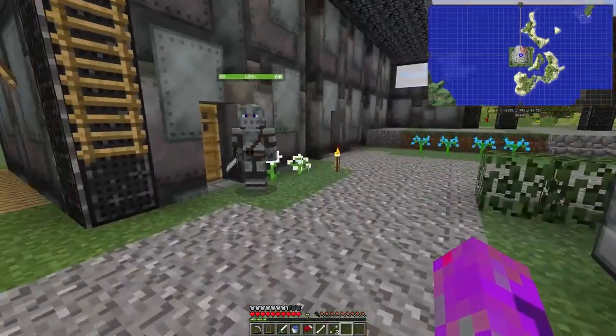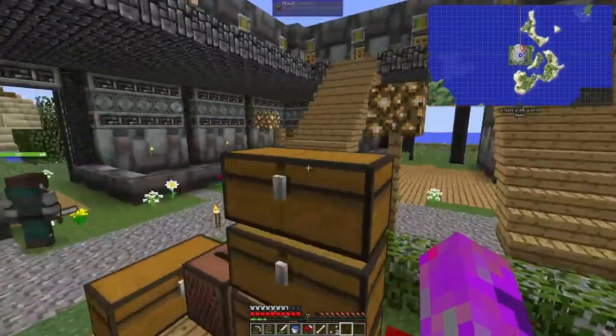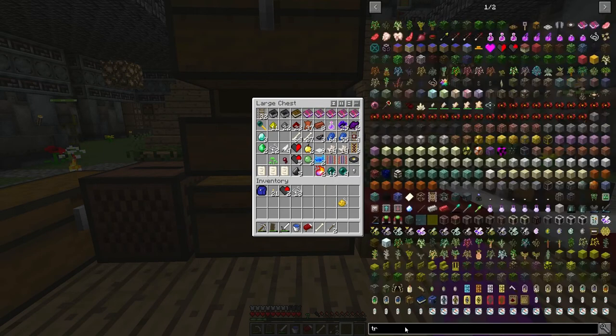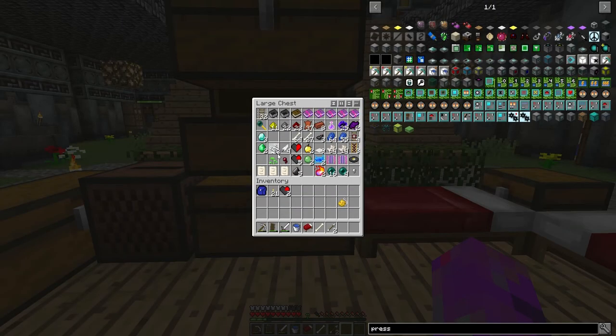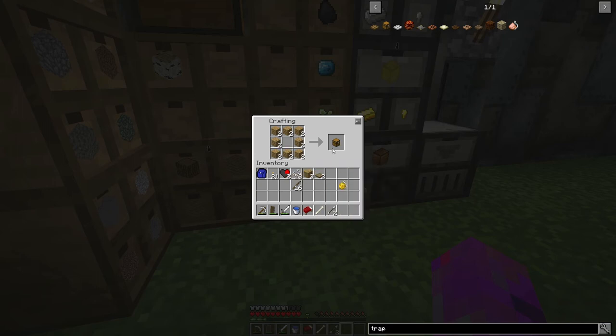I've already made one trap for reasons I won't go into now. We need to make a ground trap and a water trap — I'll happily make new of both. For the ground trap we need sticks, string, a chest, and a wooden trapdoor. For the water trap we need sticks, string, a chest, and a fishing rod. The ground trap is done like this with the wooden trapdoor, and the fishing trap is done like that.